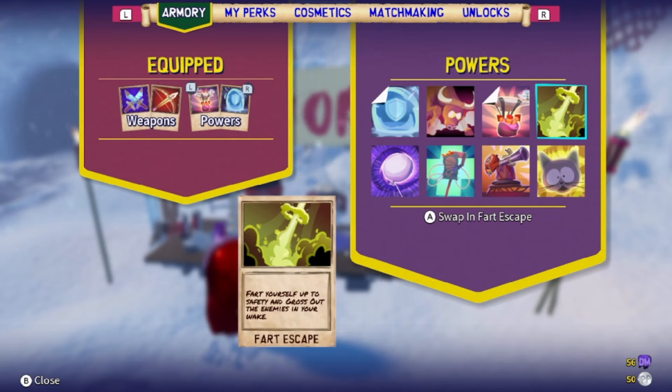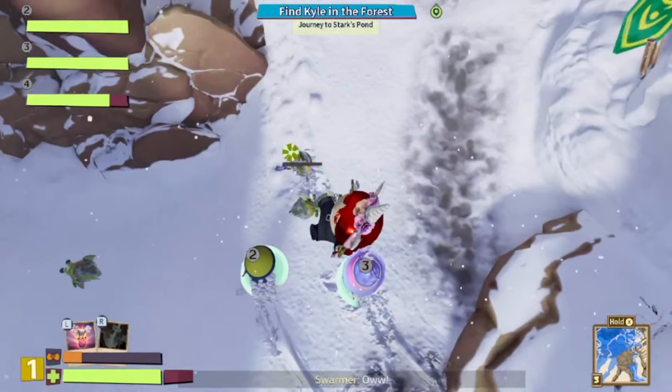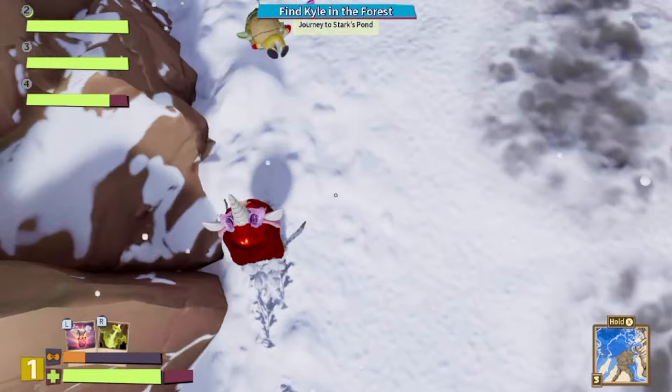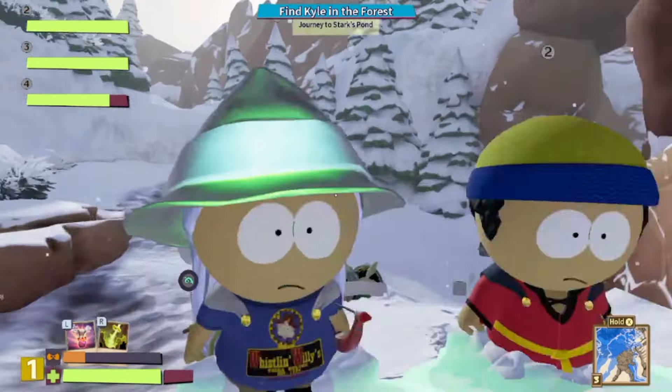The next power is the Fart Escape. This is pretty much the first one that you get. Fart yourself up to safety and gross out enemies in your wake. The Fart Escape leaps you up in the air and can be used in combo with your jump attacks, and it also grosses out the enemies.